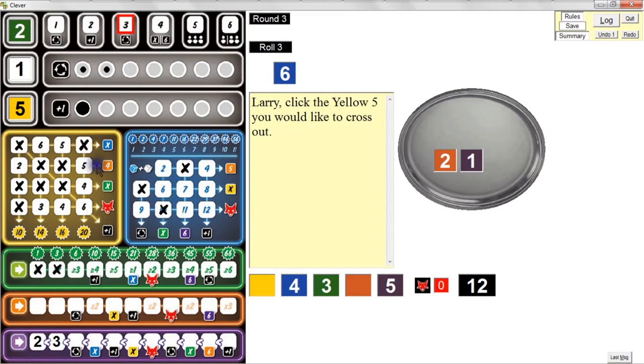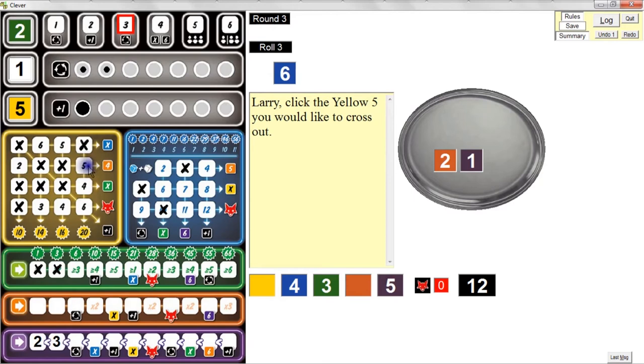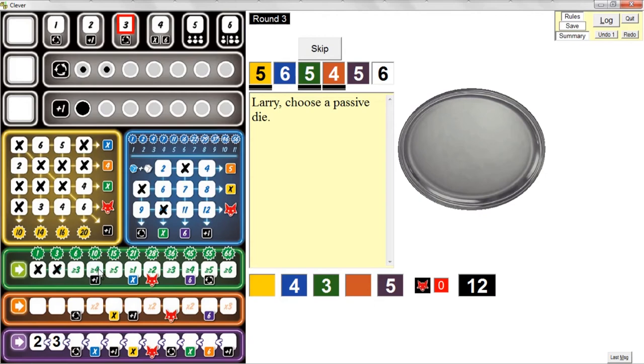Now it's my passive turn. Wow, the three lowest dice are pretty high. I could use the orange four and get on the orange track, but I'm still not scoring enough. The yellow five is so close to complete. I'm one space away from a plus-one bonus on the green track, but I'm not getting bonuses chaining up as quickly as I'd like. Let's go with the yellow five — that gets the space crossed out.